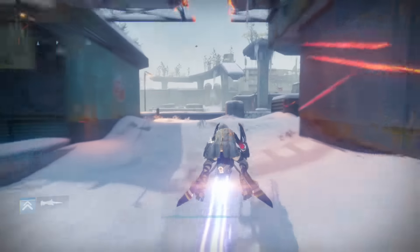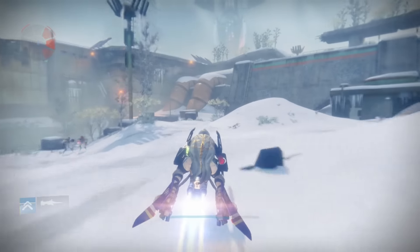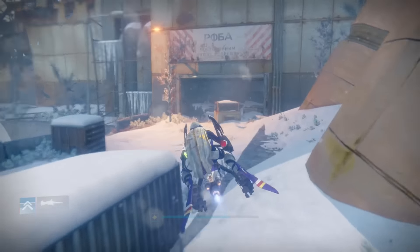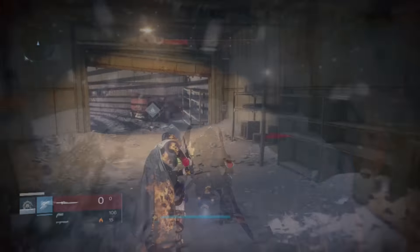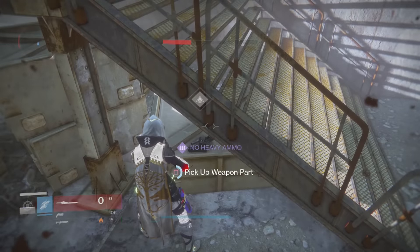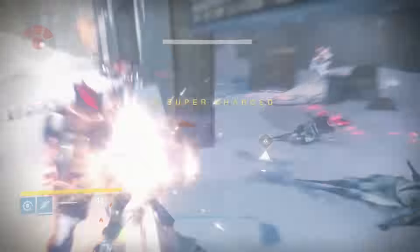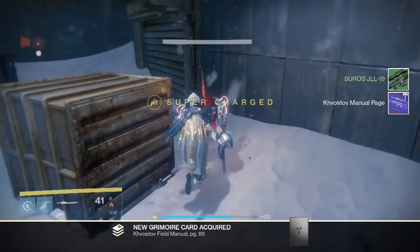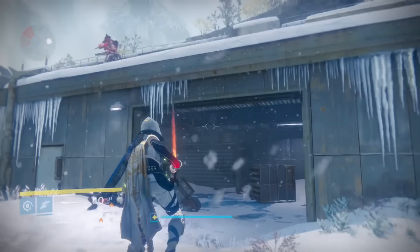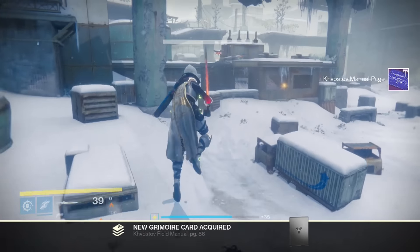For the last part, head to the Divide the same way you did before. From the destroyed tank in the middle, head left and keep going in that direction, like if you were going to the spawn point while patrolling the Cosmodrome. You'll find the weapon part right there next to the stairs. To get the pages, just kill Fallen around the area and they'll drop them. The pages appear as small triangle icons, just like Ether or Blackwood's Idols, so make sure to pick up everything that drops.